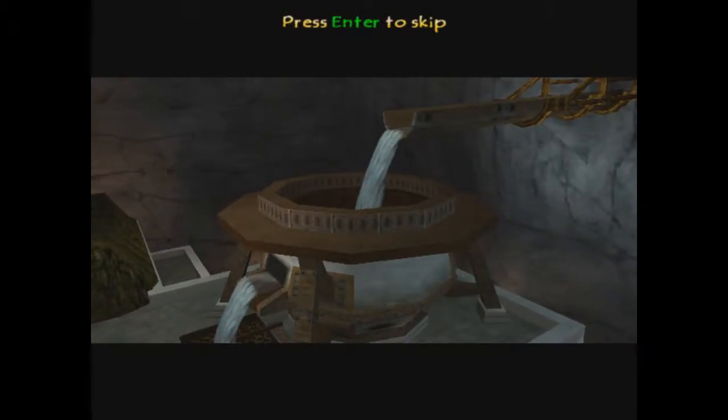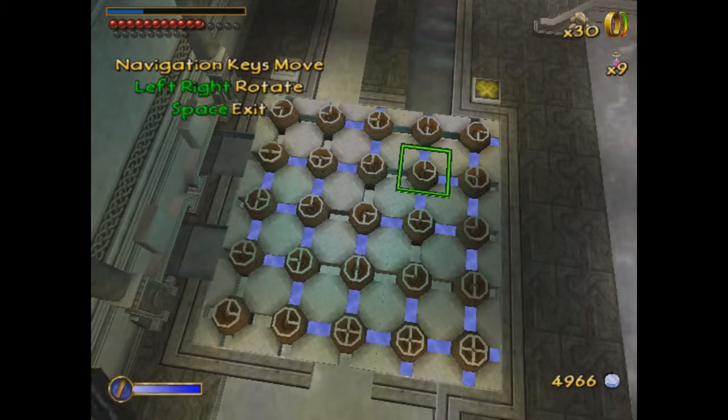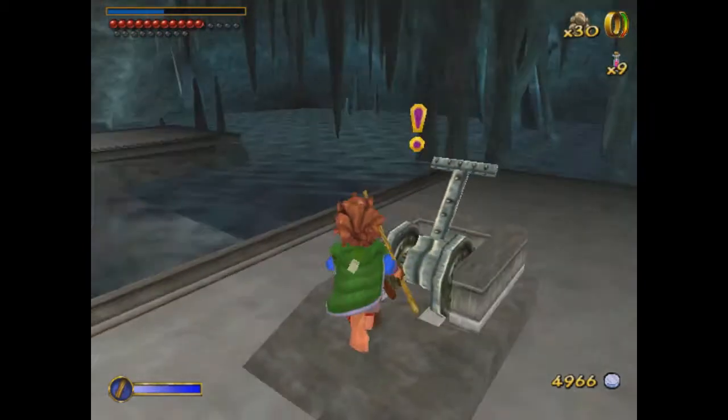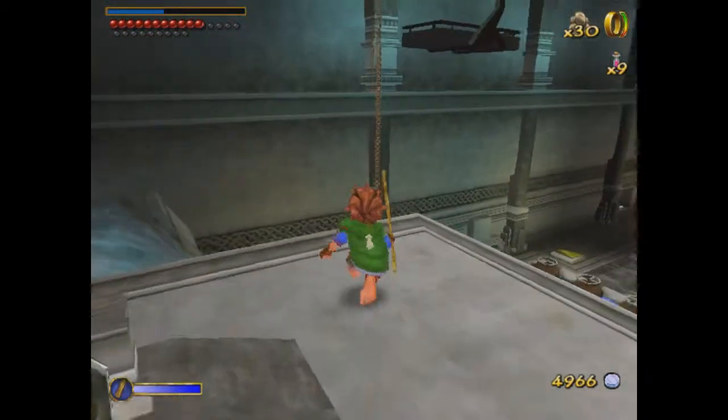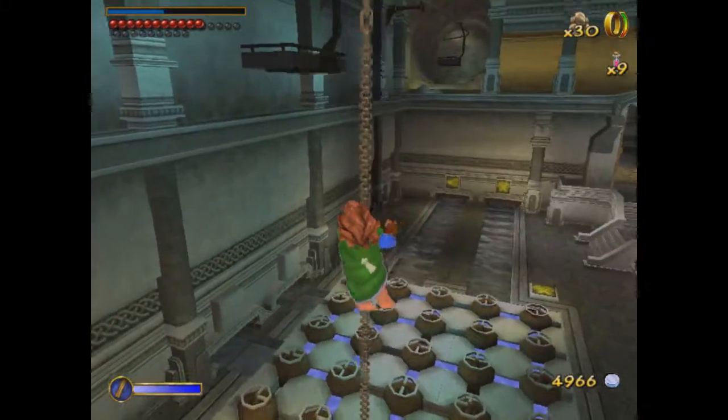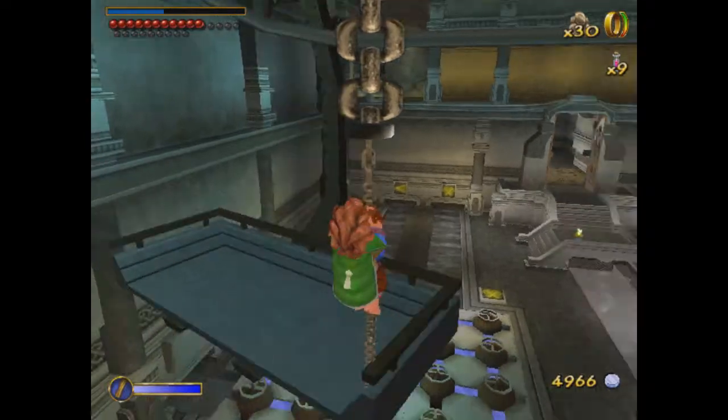There we go — we got the water power back to the forge. Of course my phone's ringing. So there it is, all solved. We got all the water flowing back to the rooms, so that's cool. Now we can go ahead and take the lifts back around.